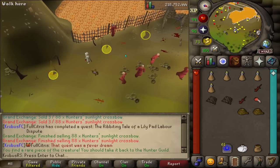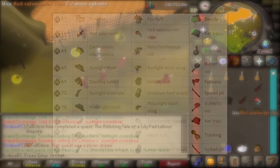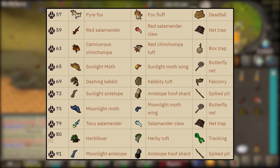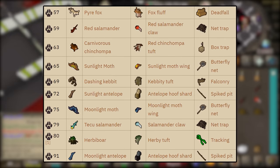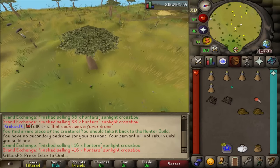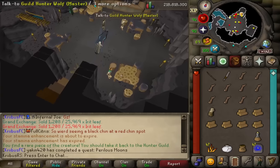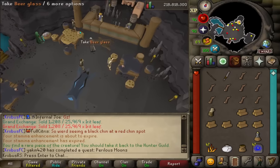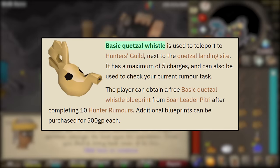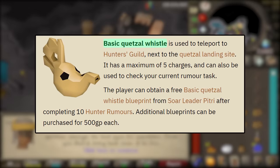Master tier rumor number one completed. There are a total of 10 tasks you can obtain at the Master tier, which has a 91 Hunter requirement. The Master tier also has the best chance to obtain the pets, which I hope I can get by the end of the day.